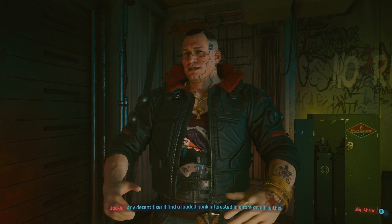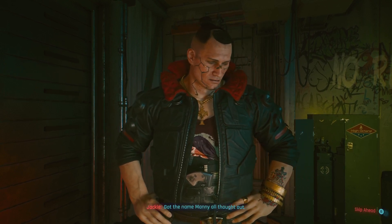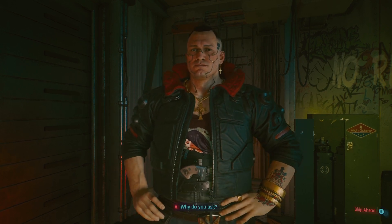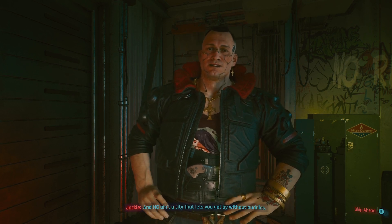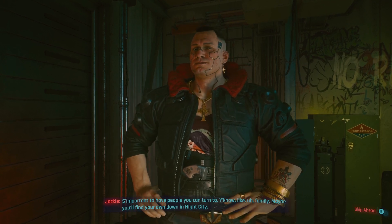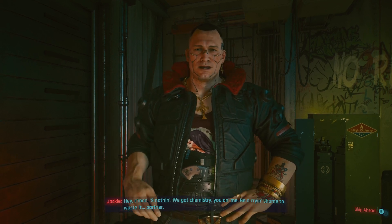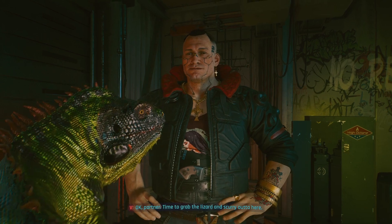Any decent fixer will find a loaded gonk interested in a rare gem like this. It's kind of a shame though — I always wanted a pet. Got the name Manny all thought out. Hey, by the way — you got any plans for what you'll be doing in Night City? Why do you ask? Because I got this feeling you got a lot of time and nothing to spend it on, and NC ain't a city that lets you get by without buddies. But don't you worry — let me help you find digs. You gotta live somewhere. It's important to have people you can turn to, like family. Maybe you'll find your own down in Night City. Thanks, much appreciated. It got chemistry, you and me — be a crying shame to waste it. Partner. Okay, partner — time to grab the lizard and scurry out of here.